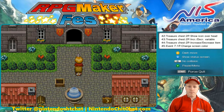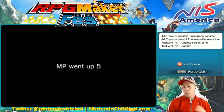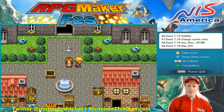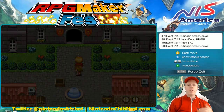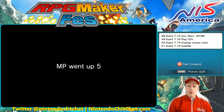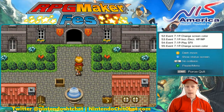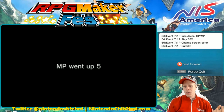In this case, above the characters we have a little bottle — looks like perfume or medicine — and when you walk over it, a little subtitle appears and it gives you five magic. Our magic was already full so it can't go higher, but if you use your magic in the game this will give you a cool little way to refill magic in certain areas. Of course you can keep going up to this thing and refilling over and over, so you would have to put a switch on this to turn it off if you want it to be a one-time thing.